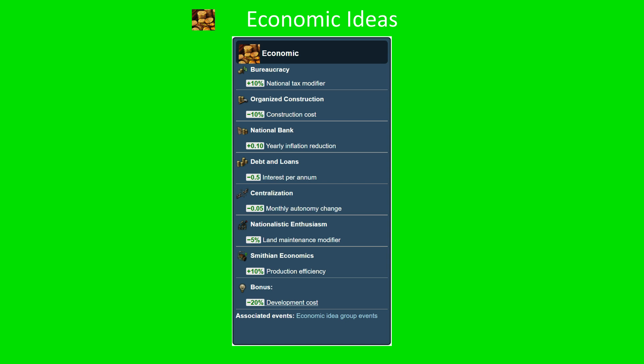Economic ideas consists of the bureaucracy, organised construction, national bank, debts and loans, centralisation, nationalistic enthusiasm, stupid fucking window messages, Smithonian economics, and the finisher.